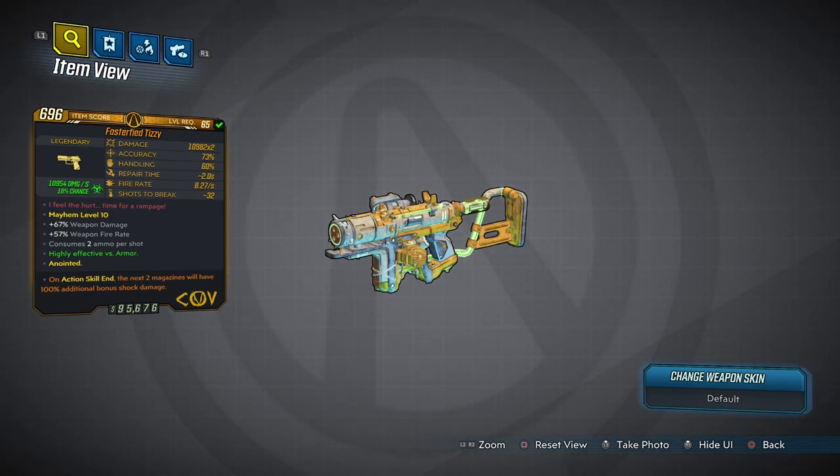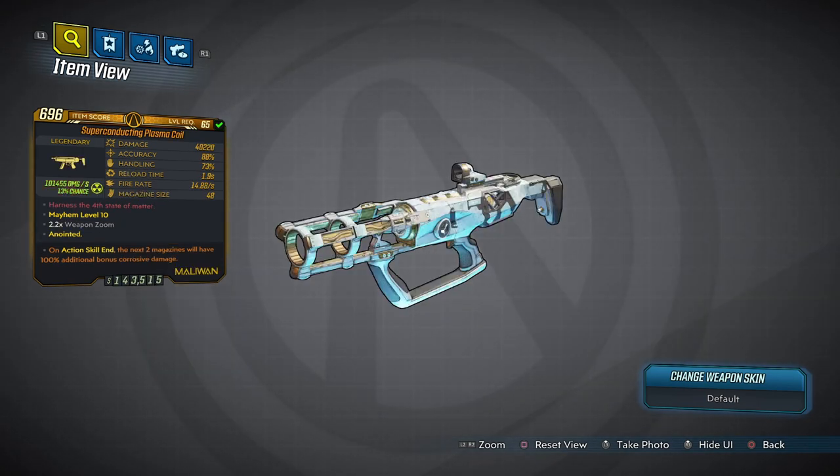If you're looking for an anointment recommendation, I would always recommend Next Two Magazines in this current meta. An honorable mention for the Light Show — it is still an exceptional pistol and is much more diverse than the Tizzy, however the Tizzy just nips it to the post because of its overall damage output.